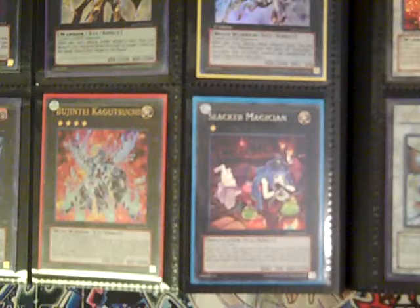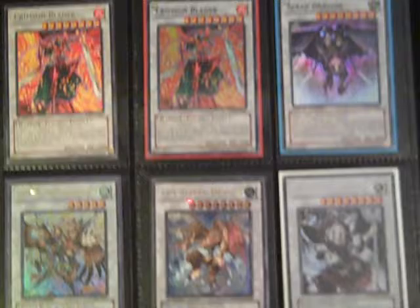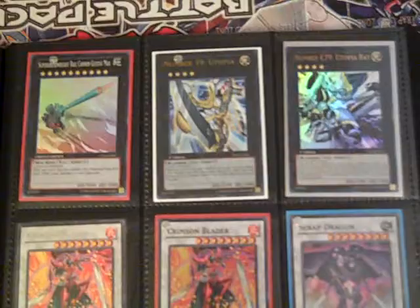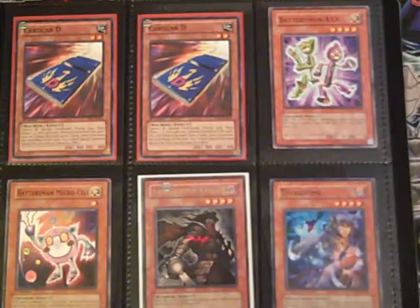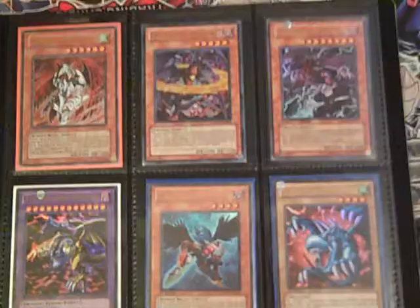Constellars. That's an ulti. Goddess Super Rare comes in later. I'll be updating this binder a lot, seeing how my cards change so often, so check back — you might find something you like.